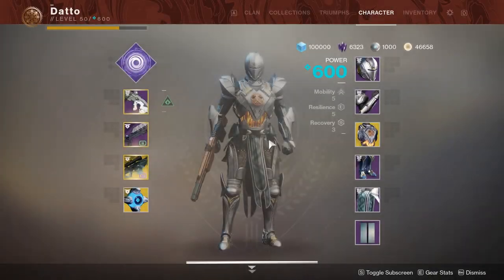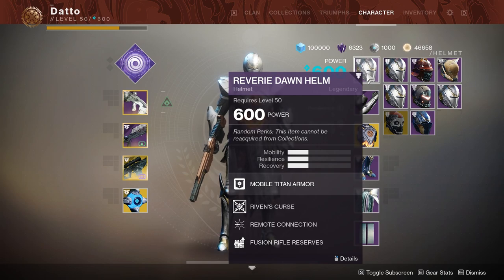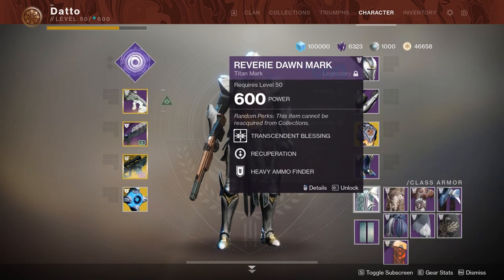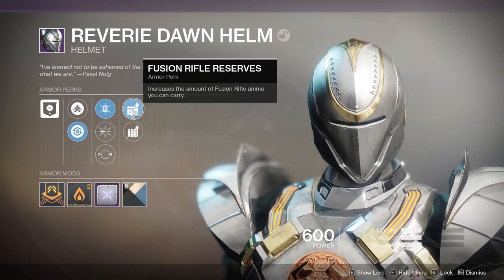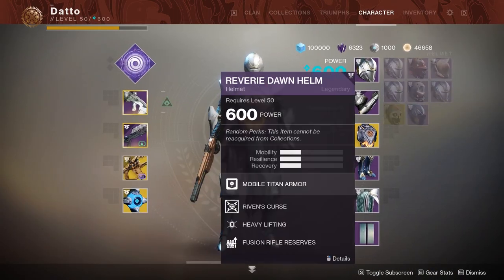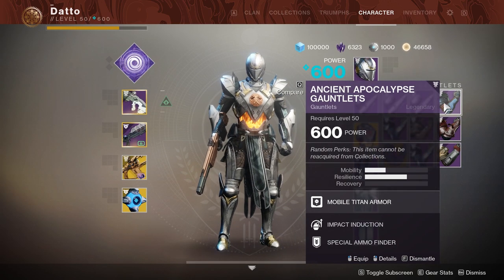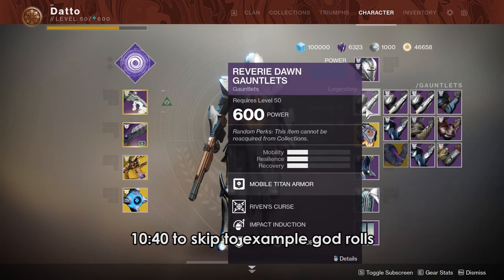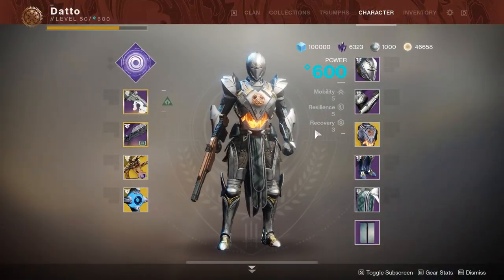Armor perks are back on armor, which I think is just great, but what perks should you be looking out for? What do some of them even do? That's what we're gonna be finding out today in this video with information more dense than a dying sun. We're gonna be going slot by slot talking about what the perks are in each armor slot, what they do and the trends of each armor slot. Then in the second half, we're gonna make two example god roll armor sets. But first, let's talk perk tiers.